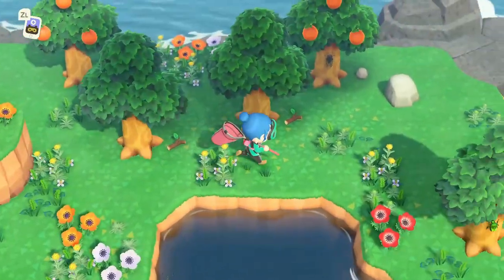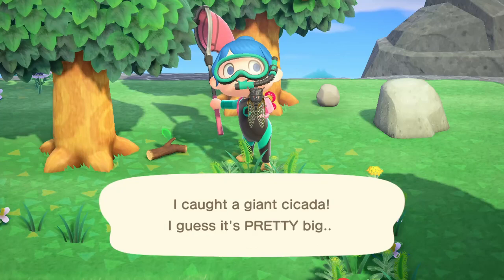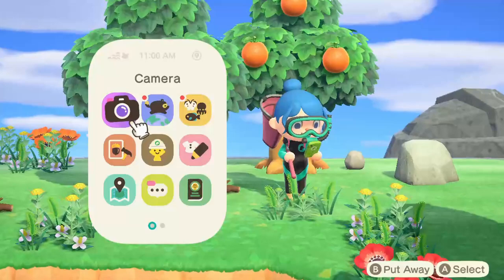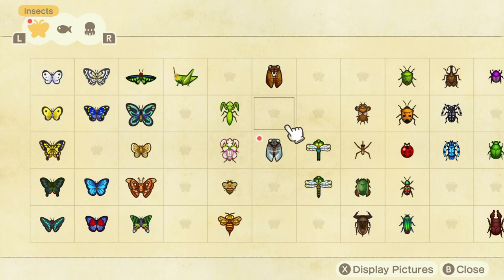In this video we're gonna take a look at the giant cicada, an insect that spawns on trees. You can easily scare it off if you get too close, so when you spot something on the tree make sure you approach it carefully and use the net in order to capture it. I personally recommend going to mystery islands because you can capture many of those insects there.